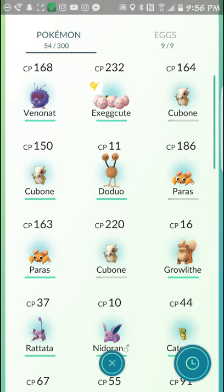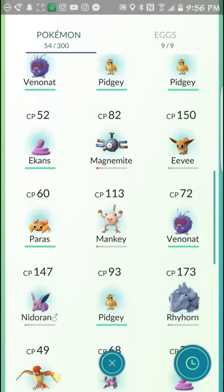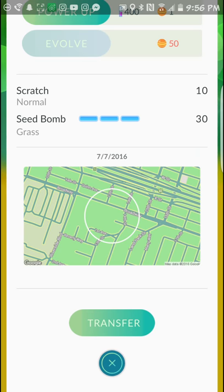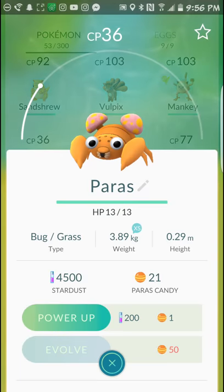I have a Paras that is CP 186 and a Paras that is CP 163, so I can get rid of pretty much every other Paras — those two are very strong. If I see any more Paras, they can go.